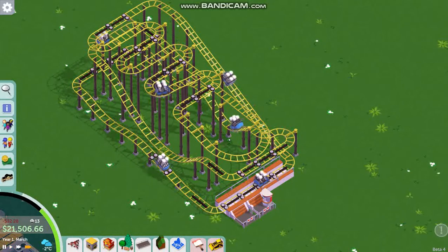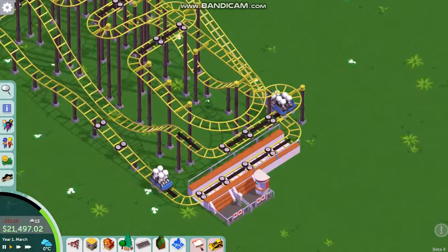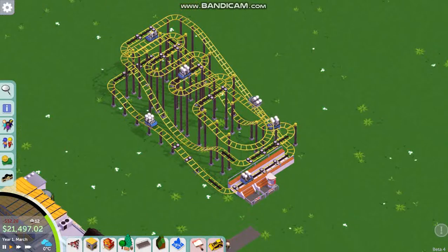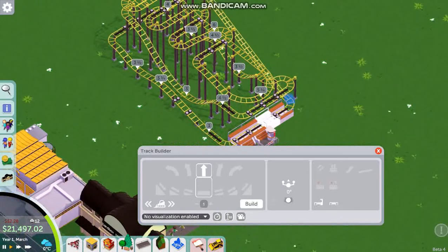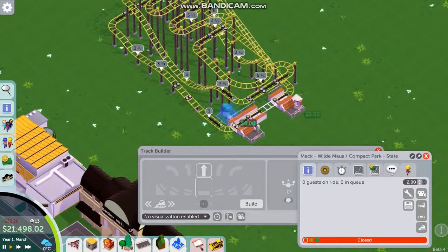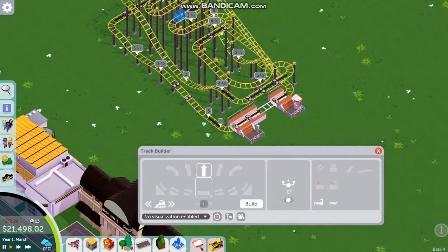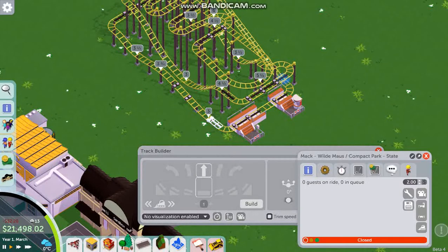It takes a while for it all to get going again. Now let's change this coaster so we have a couple of block sections before the station — we'll have two stations and an extra block section before.